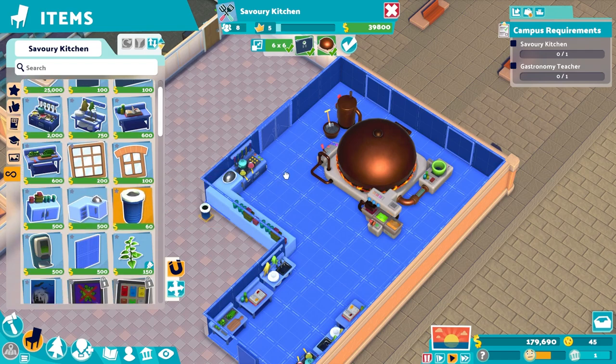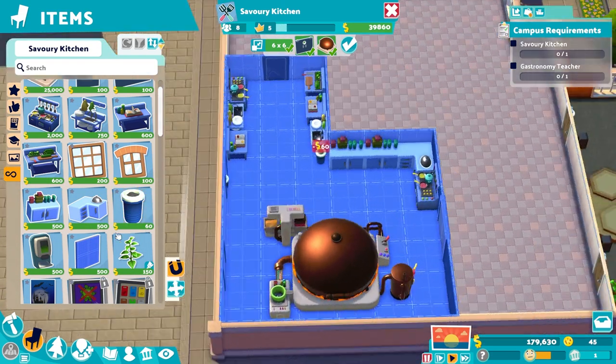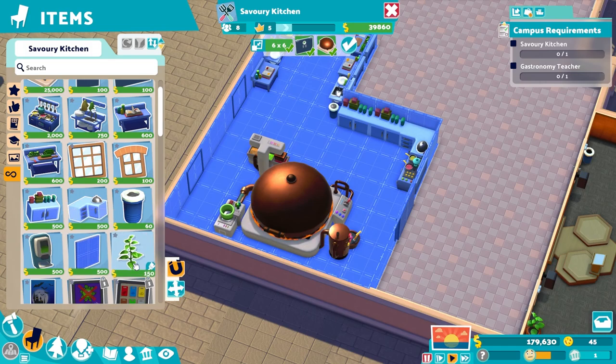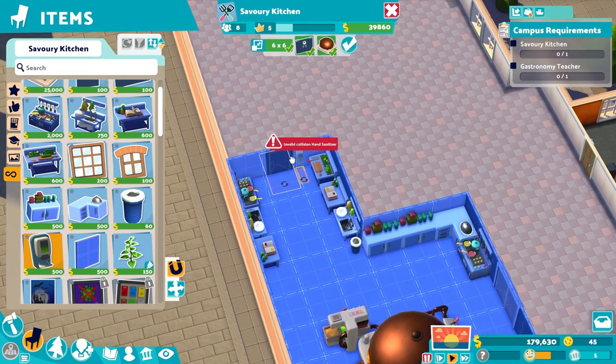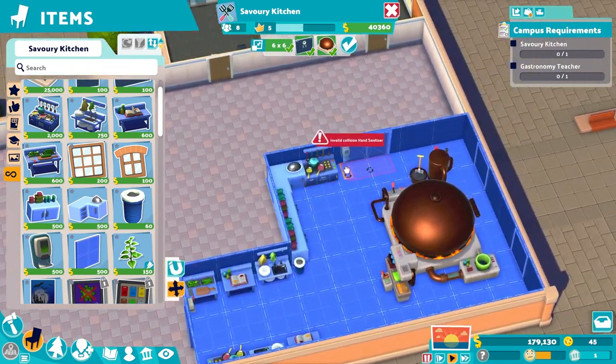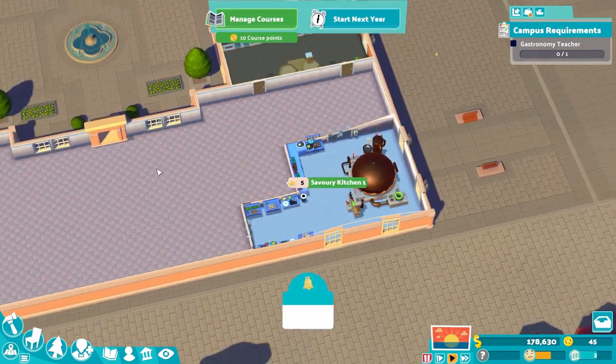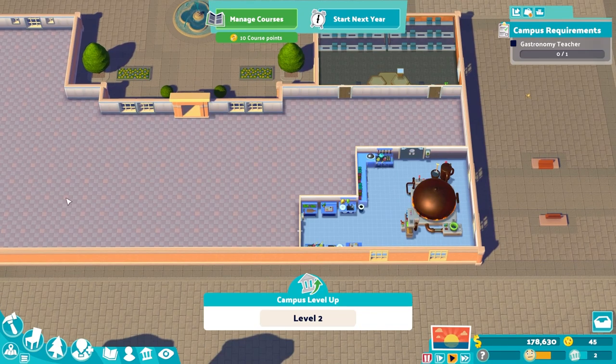A few bits we obviously need - trash can, if we can get one in there I'll love it forever. It doesn't think we can. How about there then? That seems like a good spot. Plant in a kitchen - not really. Sanitary space is very important in a kitchen obviously. That can go that side of the door. We've already got level 2 campus which is great - gives us some kudos to play around with. I like it.